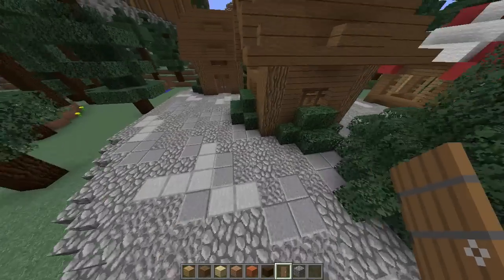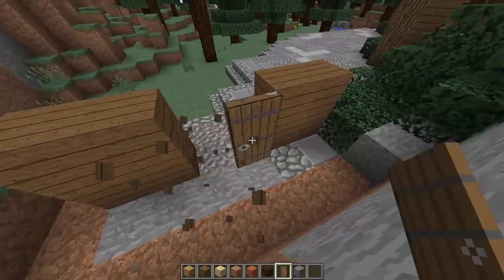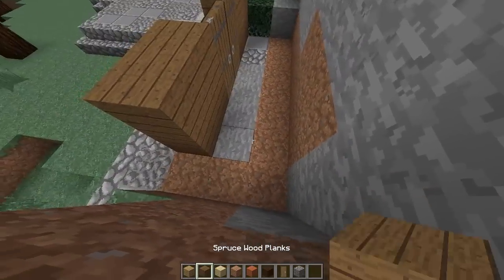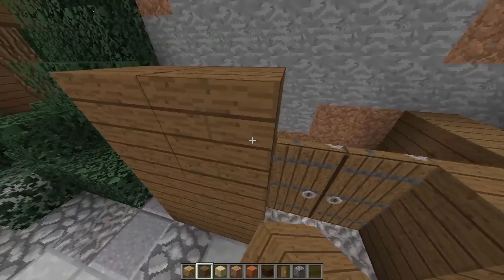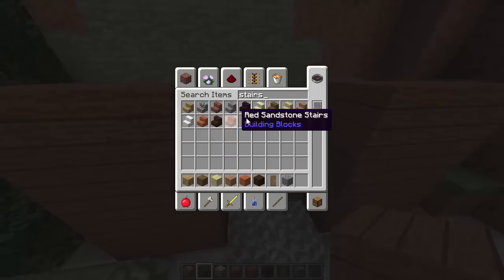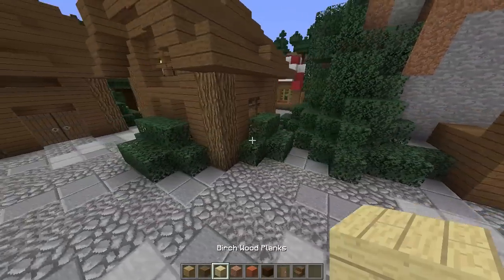Dinnerbone decided to abandon the idea of dyed planks because they would require slabs and stairs of all the colors too. So we have received the features of being able to dye clay, glass, and wool, and we have received multiple colors of wood since this, yet the idea of dyed wood lives on. It's an interesting idea, but I still feel indifferent about it. I don't know if I would actually like having stained wood in vanilla Minecraft or not.